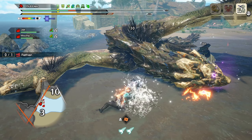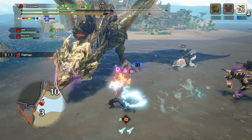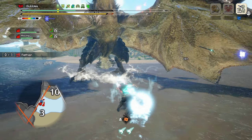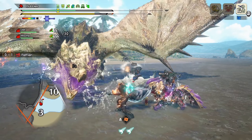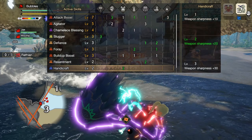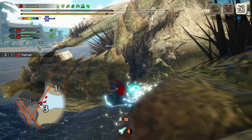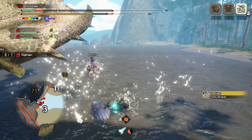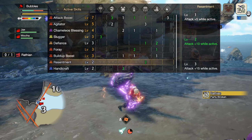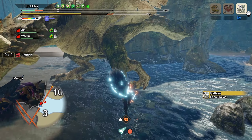Flinch Free at level 3 gives 15 raw attack while the monster is afflicted by a status — such as poison, blast, sleep, or any of the ailment toads and wall bugs — as well as 20 affinity for a chance at some juicy crits. Handicraft is at level 2, as I personally prefer not having to maintain Protective Polish, though you can swap to it if you prefer. Resentment at level 1 gives you 5 raw attack while you have recoverable health.